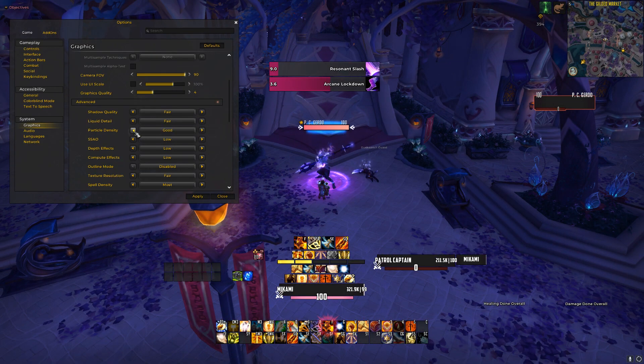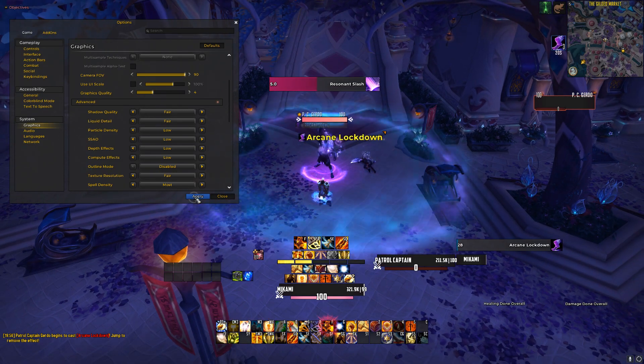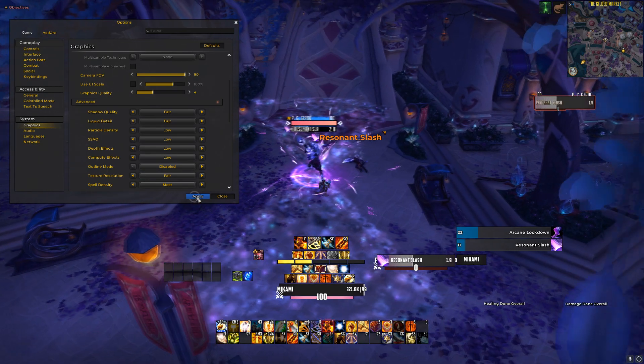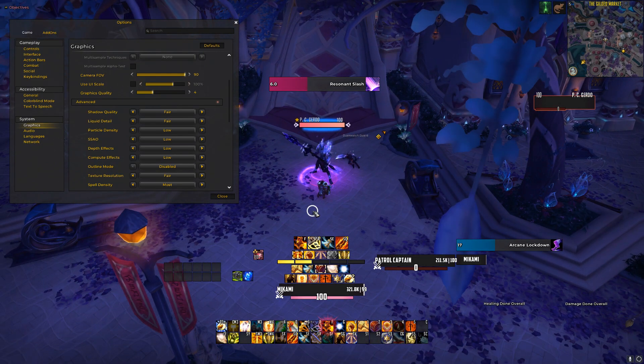I don't know why it does this. You would think Blizzard would make it so that even at the lowest of graphics settings, there were still some kind of indicators for you to see the ground, but as is, it doesn't. So be careful if you are putting your graphics quality overall anything lower than a 3.